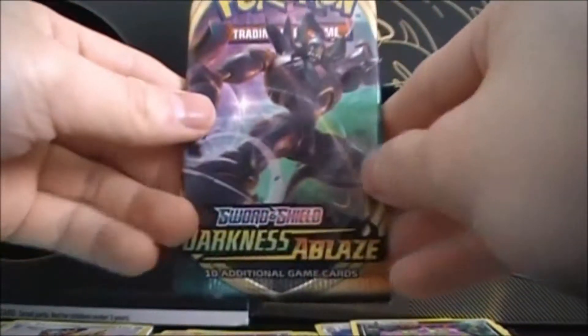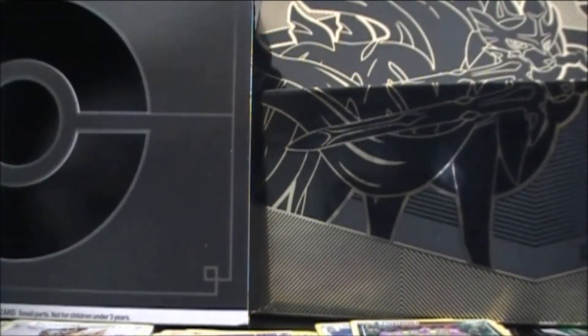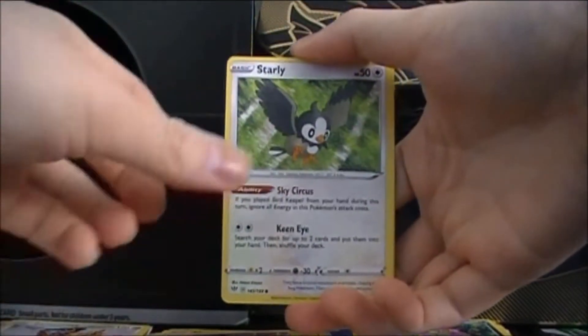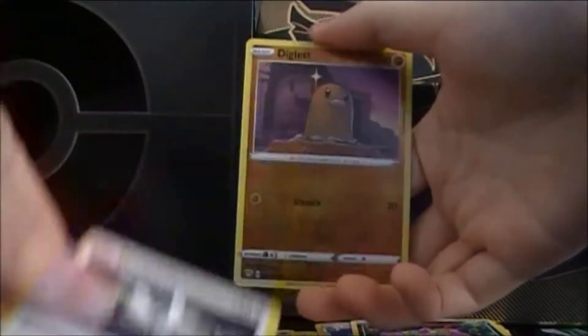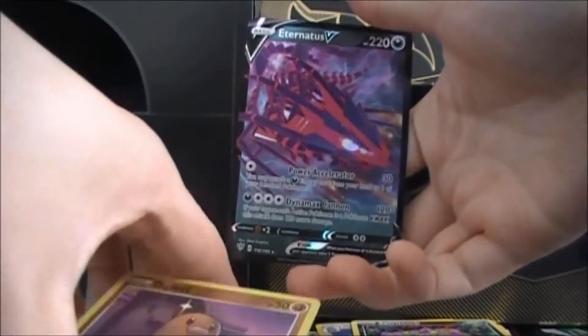Darkness Ablaze — Grimmsnarl pack. We have got Fire energy, Cinccino, Vibrava, Cape of Toughness, Starly, Torchic, Mareanie, Clink, Dunsparce, Reverse Diglett, and ooh — Eternatus V!